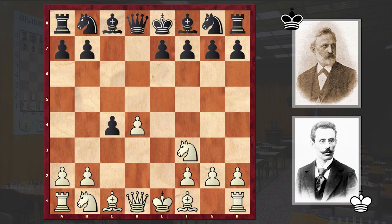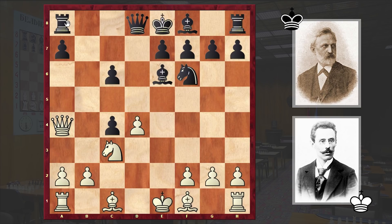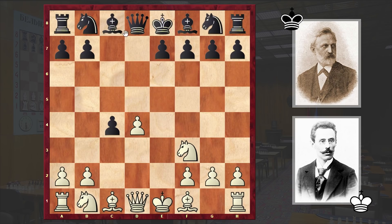Bg4 is not the strongest move according to modern theory. Bishop e6 is considered to be the best continuation. If Nc3, then Nf6; if Nd5, then Nc6. This is how Hare Krishna and Mohamedyarov played during their encounter in 2003. If Nxc6 then bxc6, and then if Qa4 then Rc8. But in our game, black decided to pin white's kingside knight.